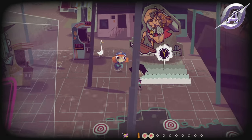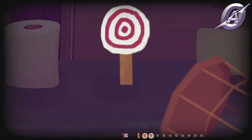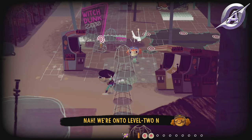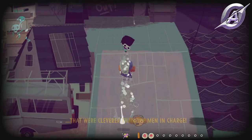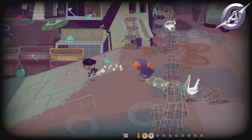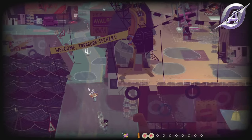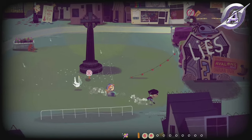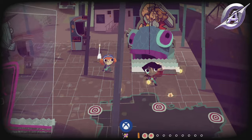A little south from the previous location, you will find the board of a guy on a boat. Interact with it and destroy the two targets. It will show you 4 target locations: one is south, one is north up a ramp and west, one is west down a ramp and south all the way to the end of the map, and the last one is close to the entrance of the harbor. Return to the guy to take the tin and the Harbor Horde achievement will pop.